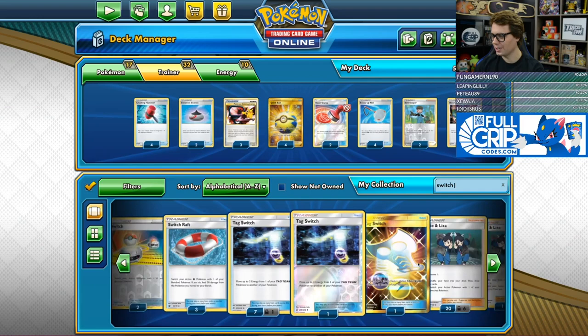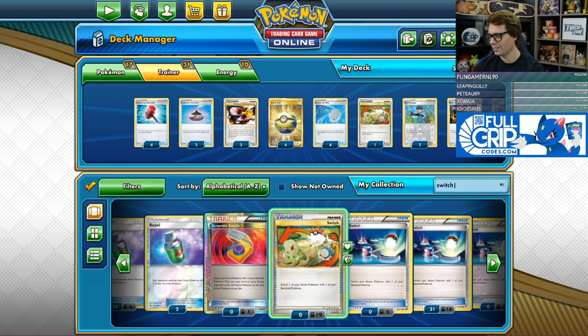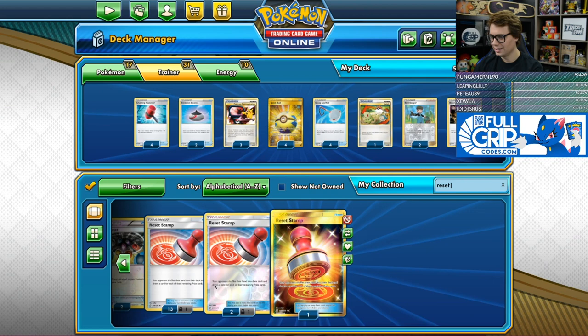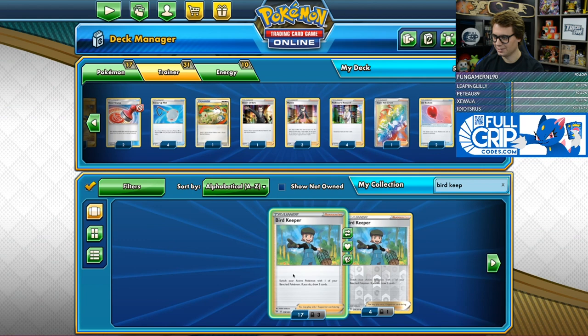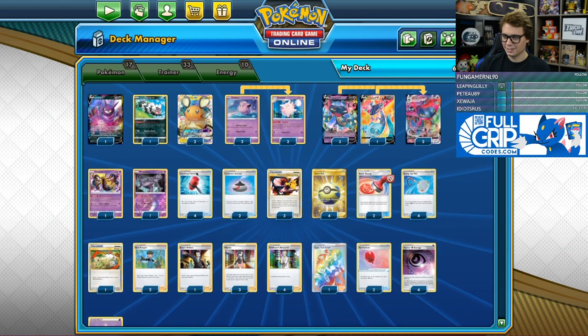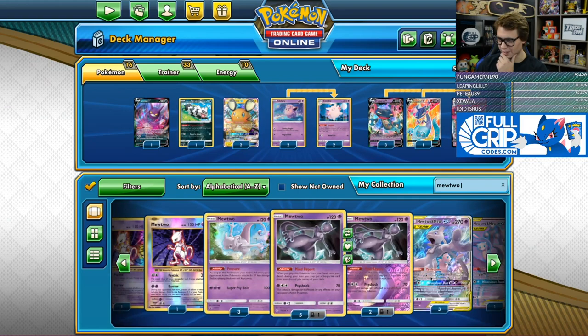Do I have a gold switch in here? No, I must have traded that away for like three Darkness and Blaze packs or something. Alright, we've got those Reset Stamps. I'm going to check out Alex Shemansky's list here and see how it works. What do you guys think, chat? In three games, what's our record going to be? Still got a reverse goon? It's fine — if I didn't catch it, I didn't catch it.